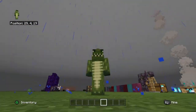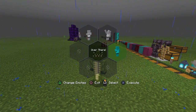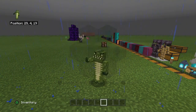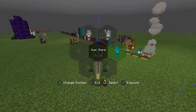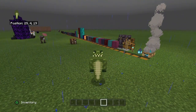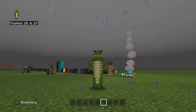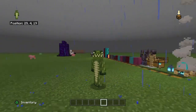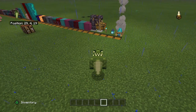The first thing I want to showcase is the emotes, because I literally just found out that they have emotes and they give you three free ones right away. So they give you the wave, there's pointing, and there's a simple clap. I think that's actually a pretty cool addition for interacting with other people in Minecraft.